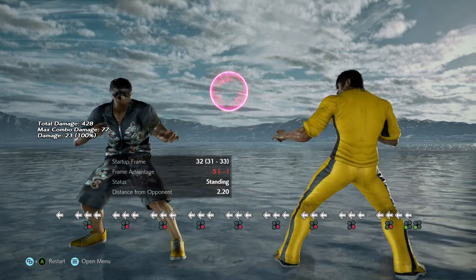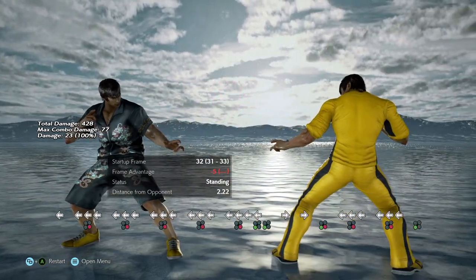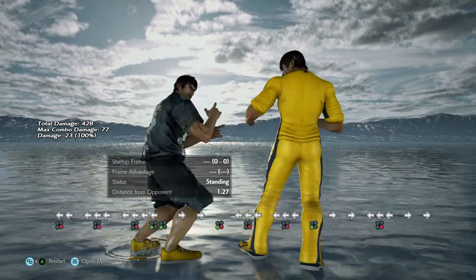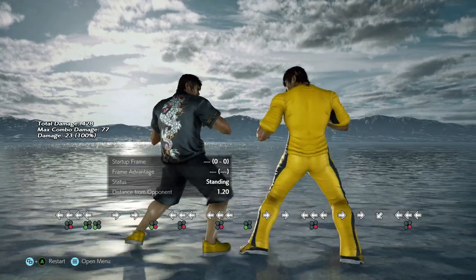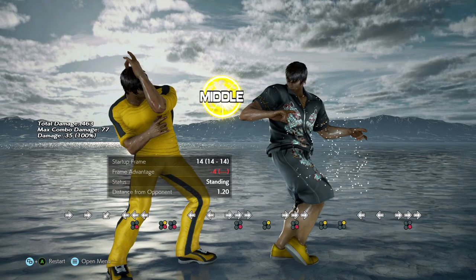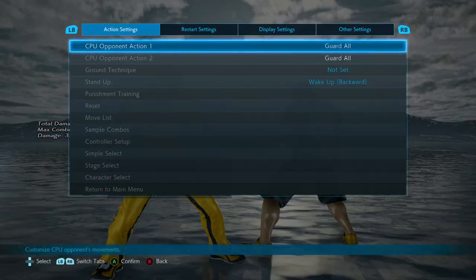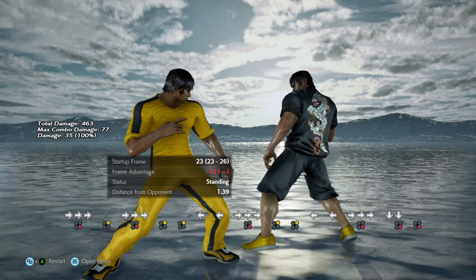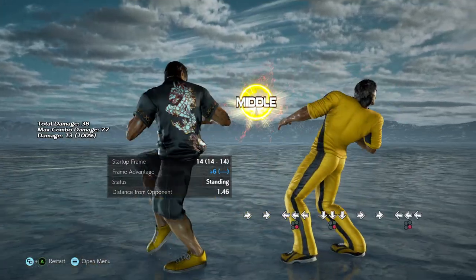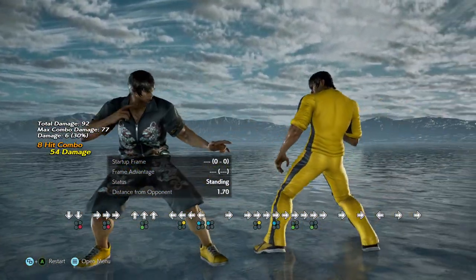So what do you do here? You hold back, and now you're back turned. Back 4, hold back — now you're back turned. He's got a bunch of moves from back turned: he could throw, he's got a mid he can do. But even more gimmicky — which is what I want to teach you here — the launching sweep. So we go back turned, down 4, and now you get your full combo. R.I.P. — and if you've got good execution, you can put two back twos in there.